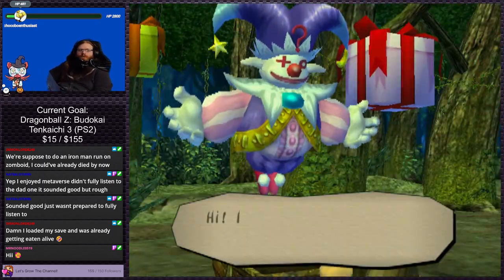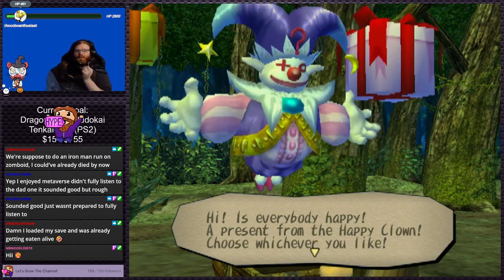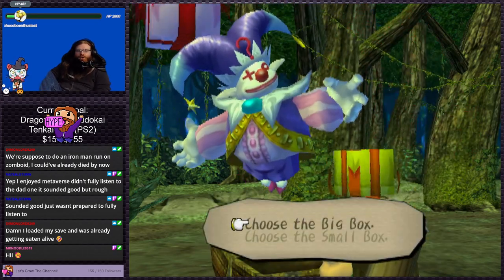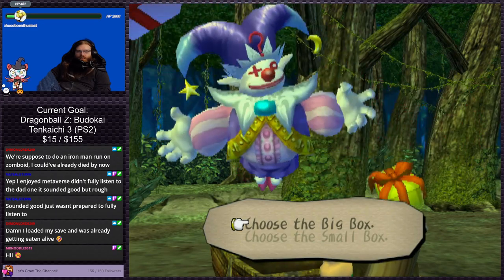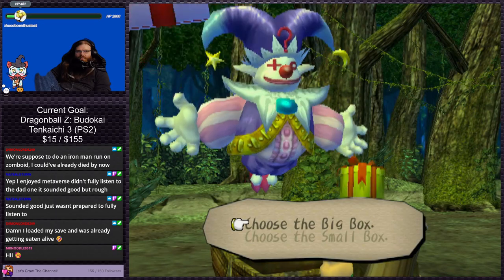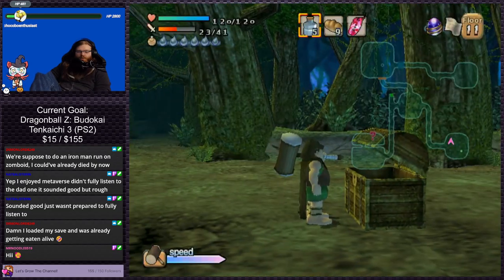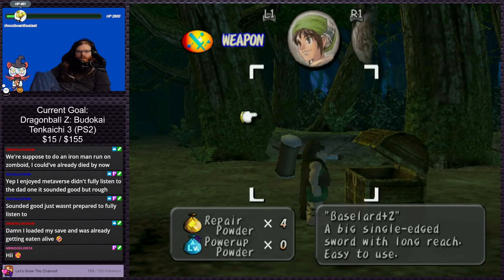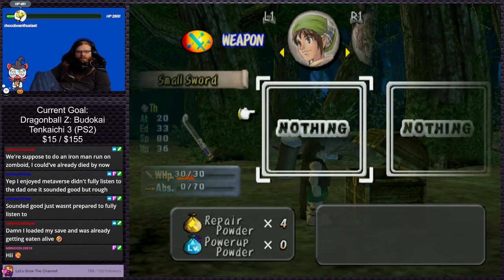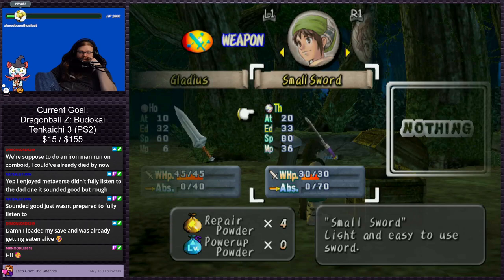Oh, it's one of these freaking dudes — this is the clown I was talking about, the jester. I know nothing about him, but apparently he has one good gift and one bad gift, and there's no way to know which one's which. Although there's a theory online that it always switches back and forth. So if we choose the big box this time and get a bad gift, chances are it'd be the big box next time for a good gift. Small sword — okay, so that was probably the good gift I'm guessing. But sadly it's not a weapon for him. It's much better than a lot of our other weapons though — more endurance, more speed, more MP, and more attack than the Gladius or the Shamshear.